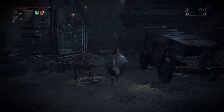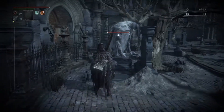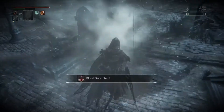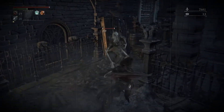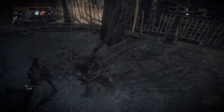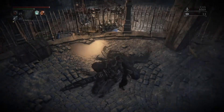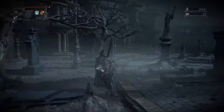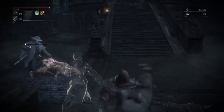Coming up here there are two more giants. Again, if you wait until after the Vicar Amelia boss battle, these giants will be sleeping instead of moving around, making killing them much easier. You can basically kill them during their waking animation. This area right here I wouldn't actually recommend going into, because this enemy has a potential to grab you — and if he does, he will take two insight from you every single time. I don't get a lot of blood echoes from him either, so it's really not worth the risk. I'd highly recommend not doing that.